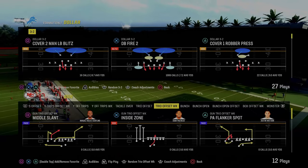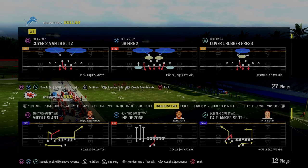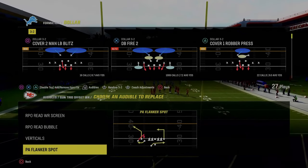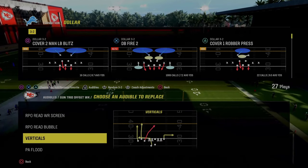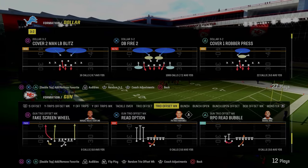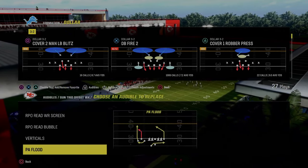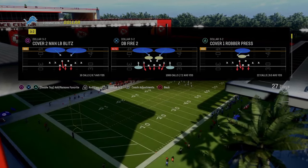Let's look at some other plays in the formation. PA Flanker Spot is great because you have the bubble screen and the corner route. PA Flood is every bit as good as PA Flanker Spot — it might even be a little bit better because you have a tight end post. Another really underrated play is the fake screen wheel, which we'll cover. Curl flat is good because you have a tight end corner.